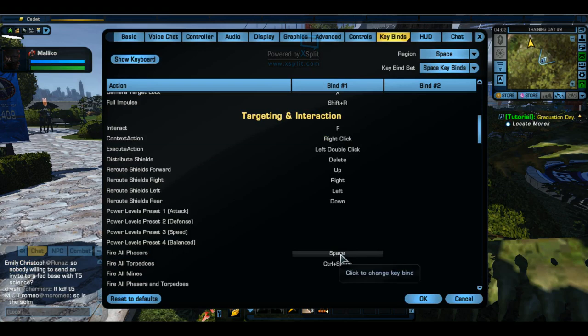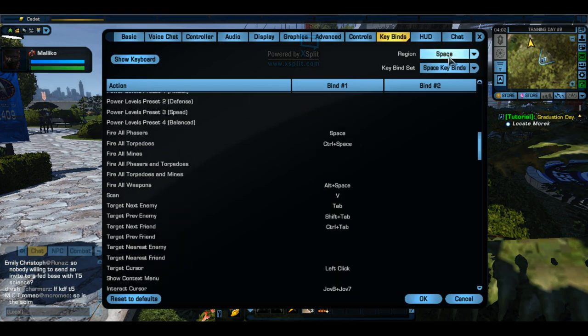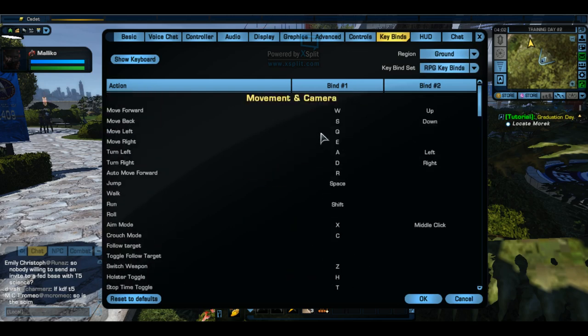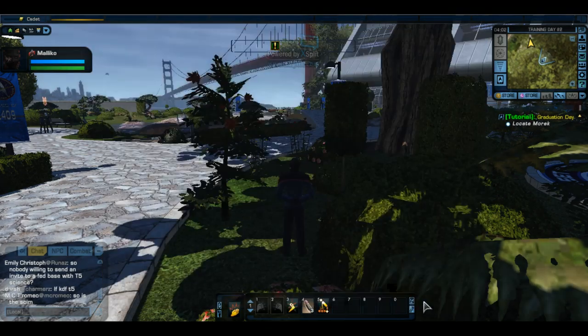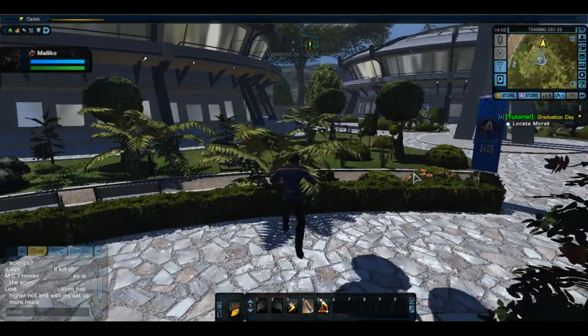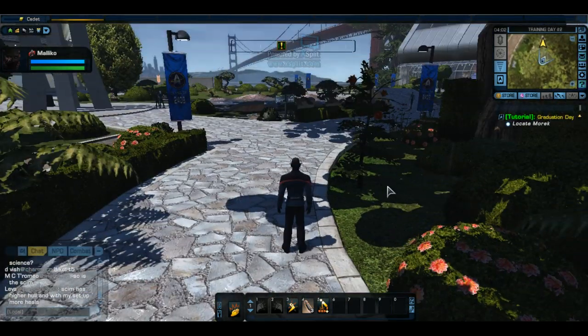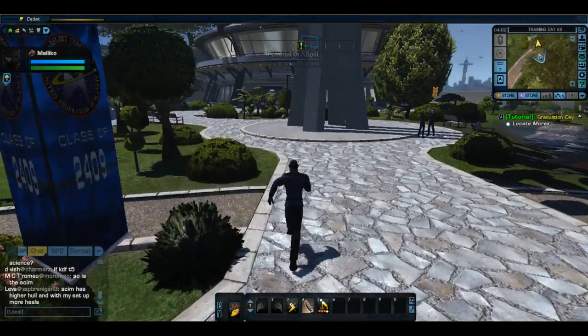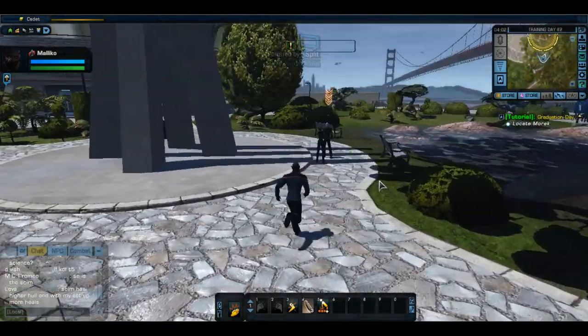Boom. Space key. Let me go back to the ground, I got to fix that other one too. And I have to do this every time. I usually edit it out. I might edit it out, I don't know. I just forgot. Does it work? I don't know what Z does — it switches my weapons. I don't have anything to switch. Okay, cool. We are good to go. No more handicap.